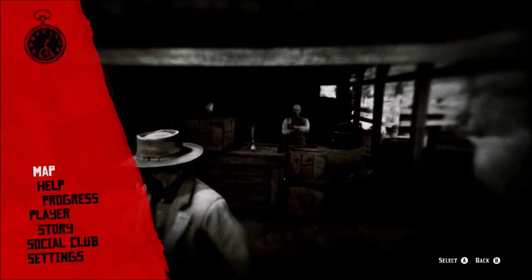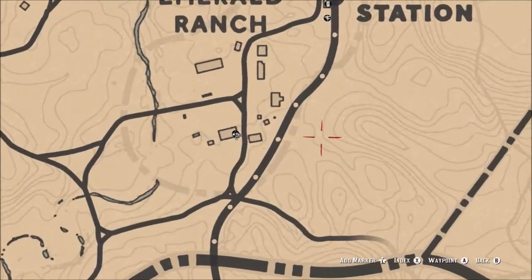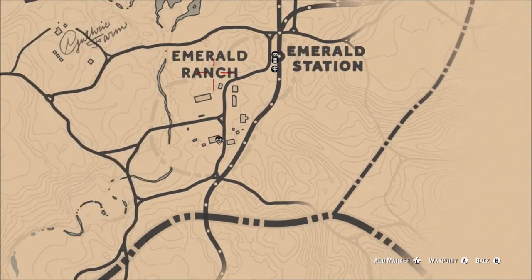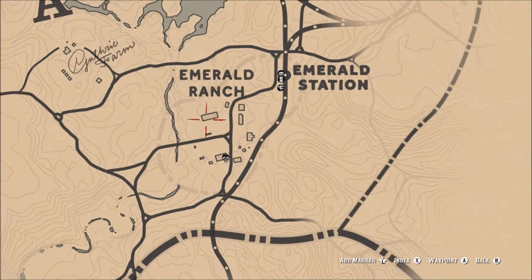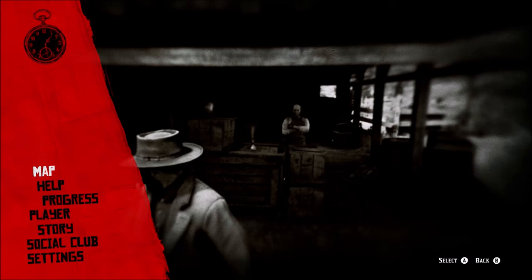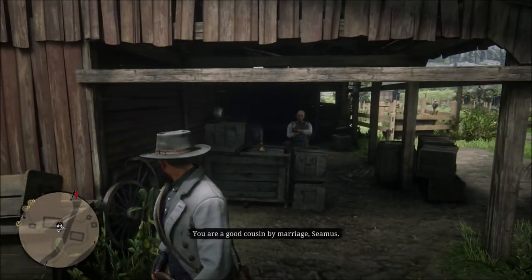There are a few other fence shops around the map. I won't show you a spoiler of exactly where they are, but you will stumble across them through your journey. This first one is very easily found in Emerald Ranch. There are also other fence shops that only buy stolen wagons or only stolen horses, and they're clearly marked when you stumble across them.